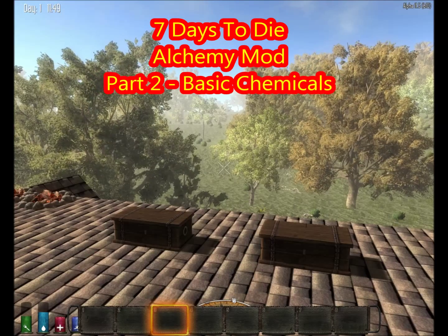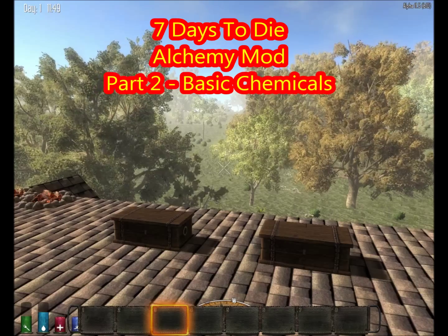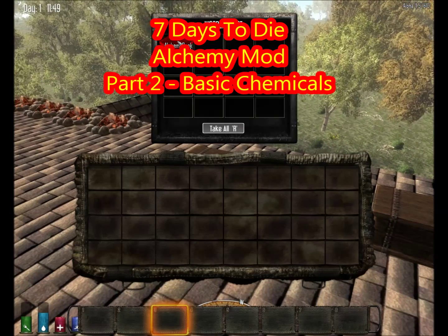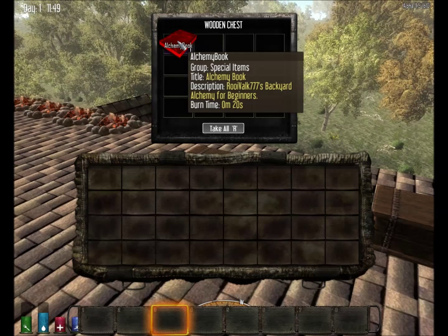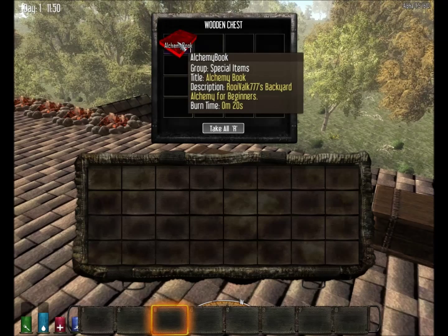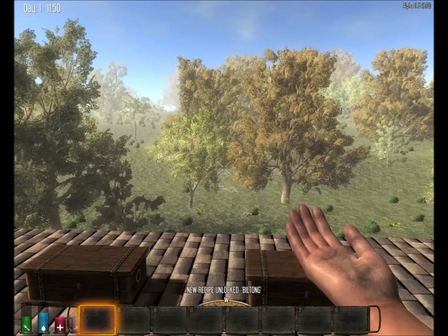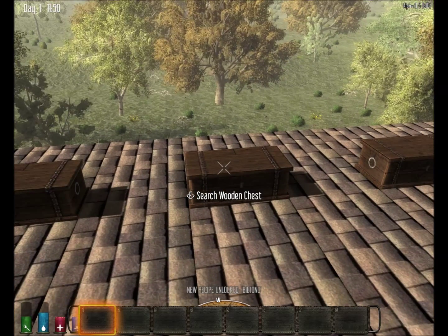Hi everybody, I'm Rui Falk and welcome to part two of my alchemy mod. For the next few recipes we are going to look at our alchemy book first and we need to unlock all of these recipes. We're going to grab the alchemy book - this is the first book you get - and we'll just learn those recipes and start unlocking them.